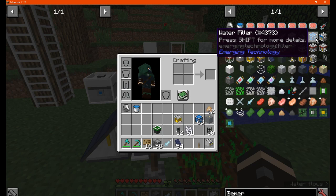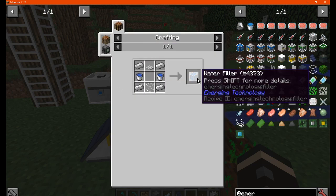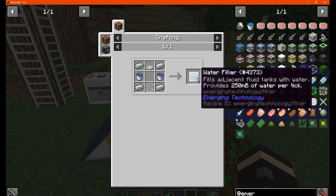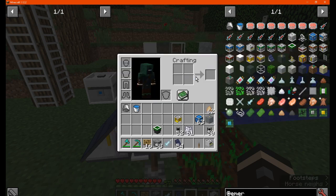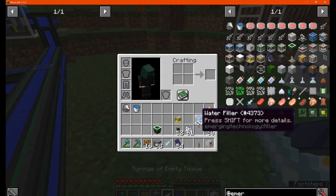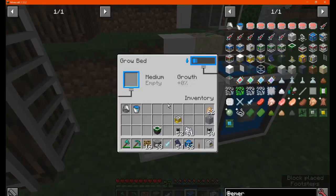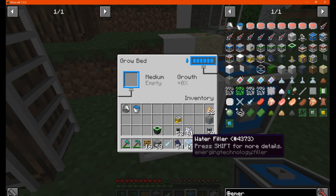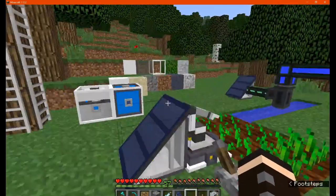We'll go to the water filler first, which is made like so. It's essentially an infinite water block that provides a quarter of a bucket's worth per tick. If you just place it in the world next to a machine, you can see the amount of water going into it. So if you want an infinite water source without using a pump from another mod, you've got that option.